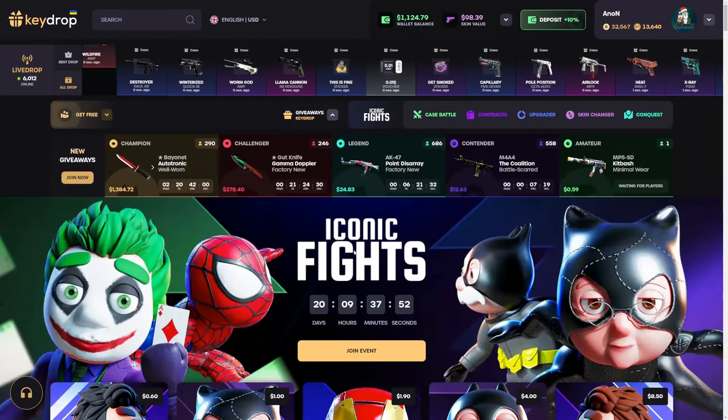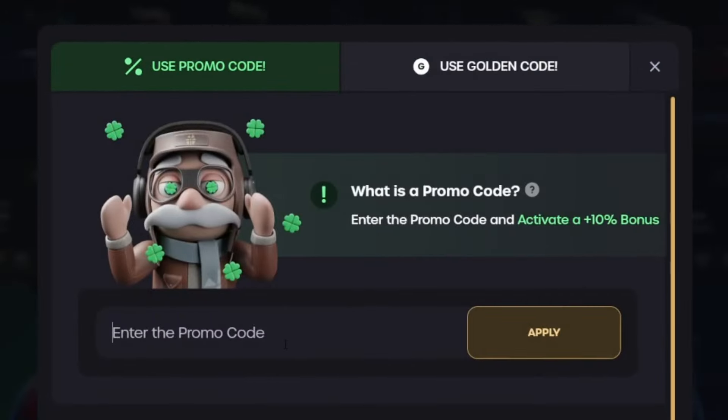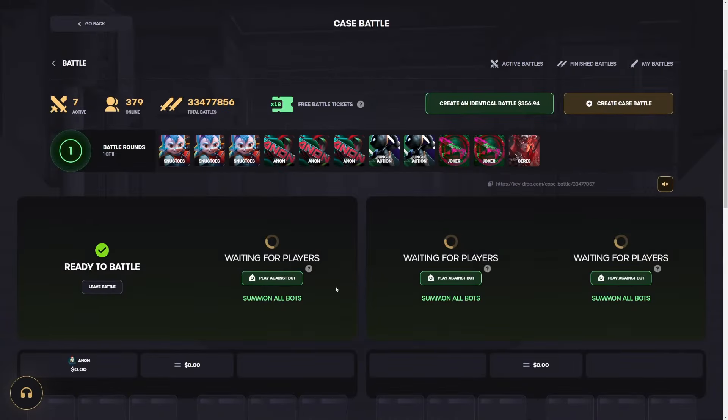Tonight we're back on Key Drop. To get some free money and a 10% deposit bonus, click the get free button, click 'use code', enter my code 'ONYT', and click apply. We've got $1100 to work with today.